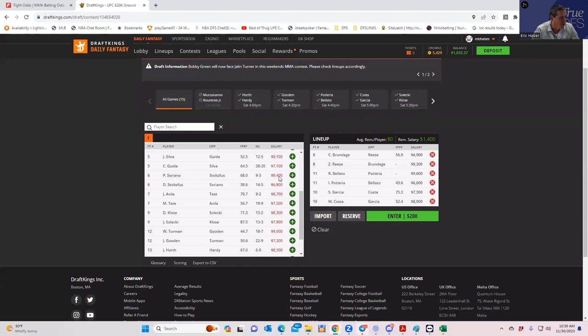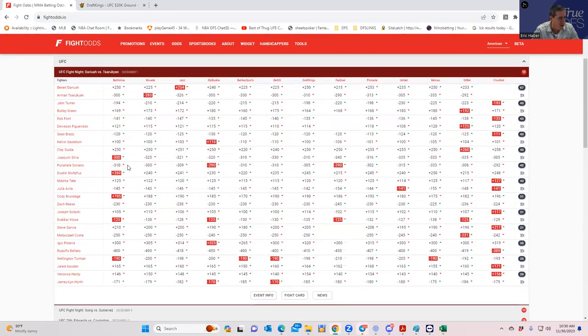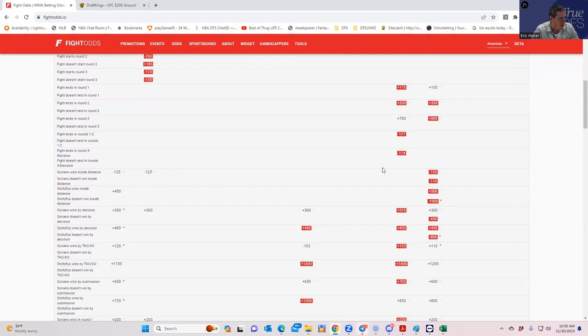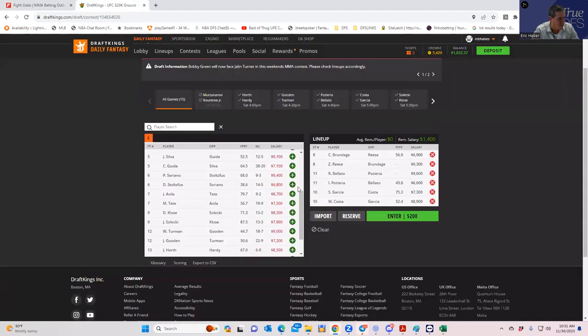Soriano versus Dustin Stolfus — a 9400 versus 6800 fight. Soriano at minus 310 has reasonable line value and an inside-the-distance line of minus 120. However, Stolfus's inside-the-distance line is extremely poor. This fight only yields one player worth considering, so it's Soriano only — another stars-and-scrubs situation where you just take one side.